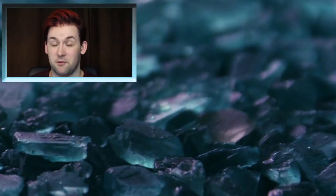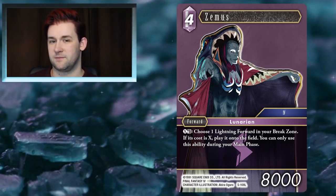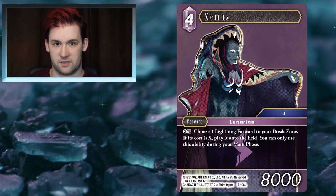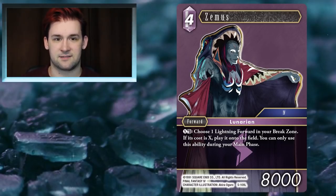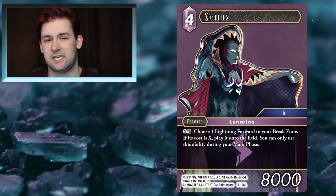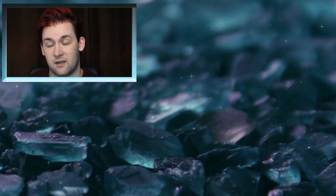It would be remiss of me not to mention both legends in this set, as they're both very strong in very different ways. The first is Zemus. Zemus doesn't have an effect as soon as he comes in, however if you don't kill Zemus very quickly you will lose the game because of him — he just accumulates card advantage over time like nobody's business. If you can give him Haste without paying too much, do it, because as long as you grab something back he's already paying for himself. You can resurrect dead Owl-Sids, dead Lightnings — there's a lot you can do with Zemus.